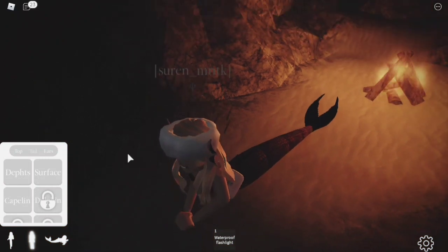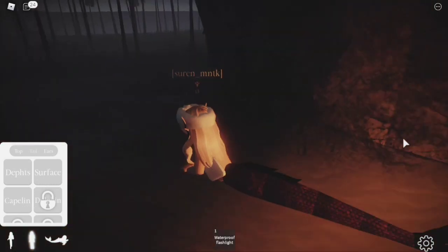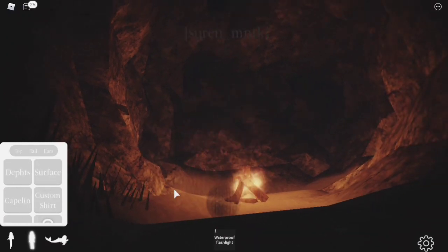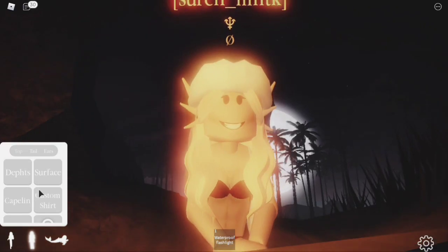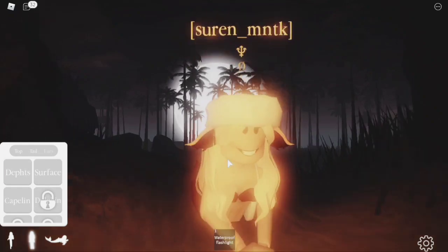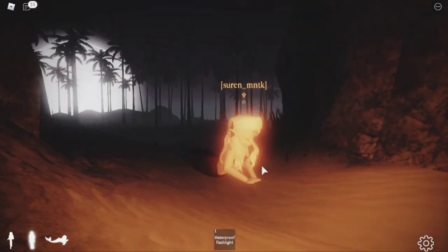As a siren you have customization options. For your tail, pressing Depth gives this tail, Surface gives this tail, and Kaplan gives this tail — I like Kaplan the most. You can also change your top to custom shirts. For shells, you have Kaplan, Depth, and Surface options — some are slightly smaller than others. For ears, Surface ears are actually really pretty; Depth looks a bit weird; Kaplan are the basic default ones.